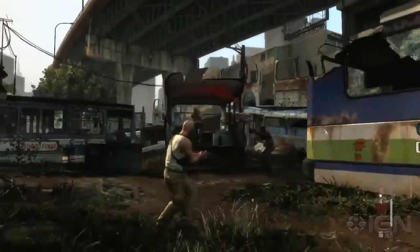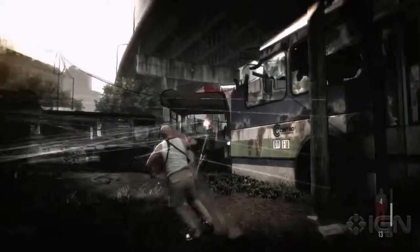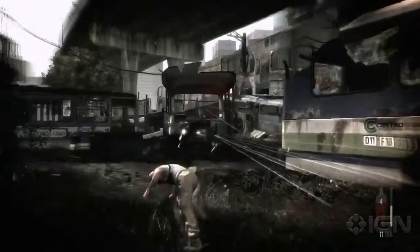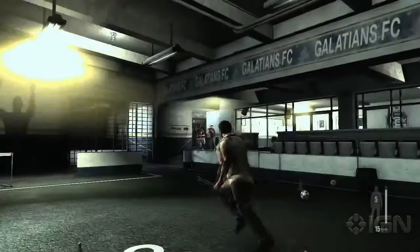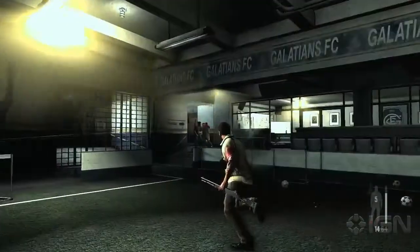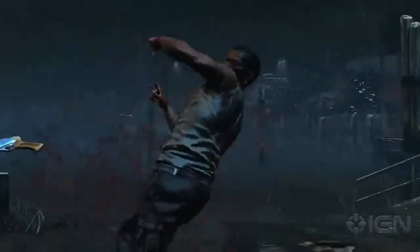Max has thousands of animations that blend into one another, working in tandem with Euphoria to craft incredibly realistic on-screen movement. Where you're diving, what's around you at the time, what guns you're holding, and so on will all affect how Max performs the move you've demanded of him. The work done here to ensure Max moves as realistically as possible in any situation is seriously impressive.